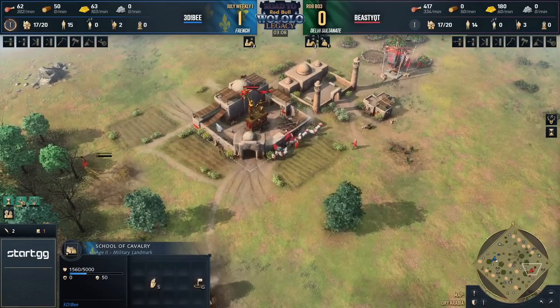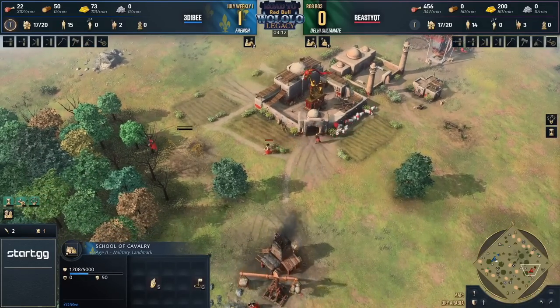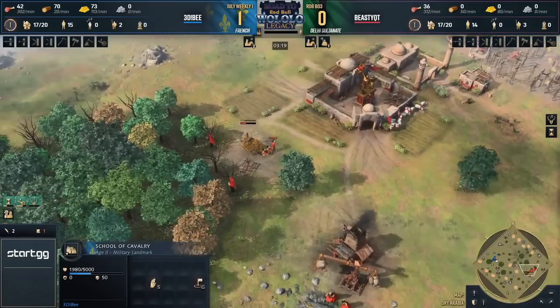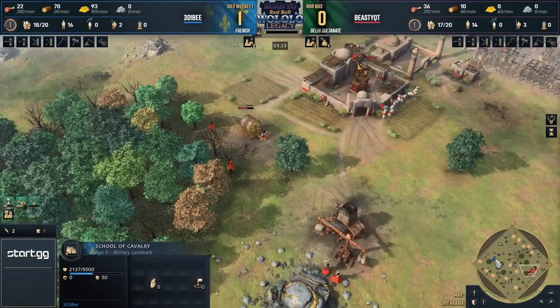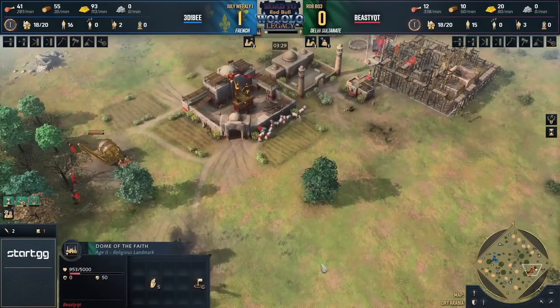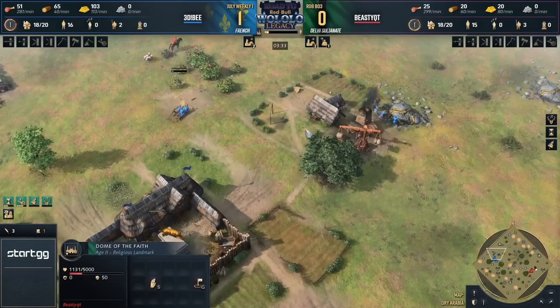So the French get the impression they need to do something extraordinary to keep the Delhi at bay, otherwise they'll have issues in that intermediate period of the game. Is that the Dome of Faith? Yes, you're fine — we've got Dome of Faith coming in here, so no Tower of Victory today.